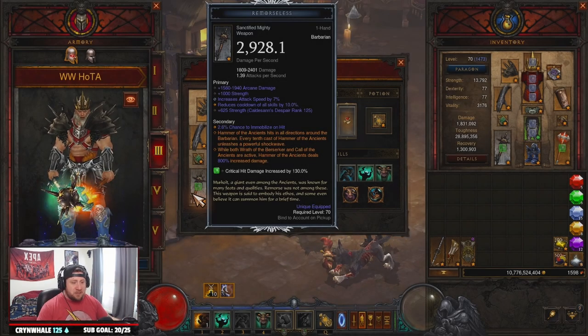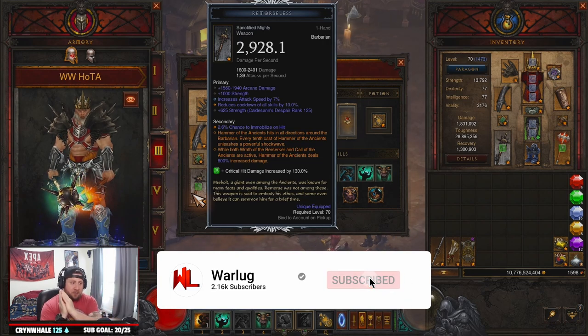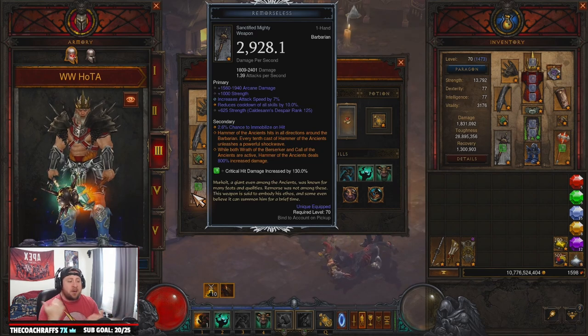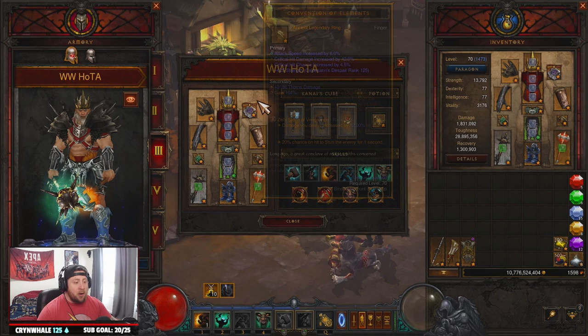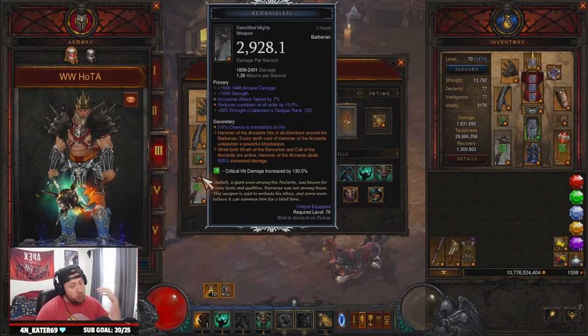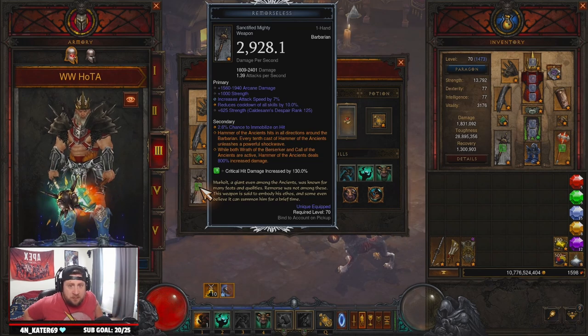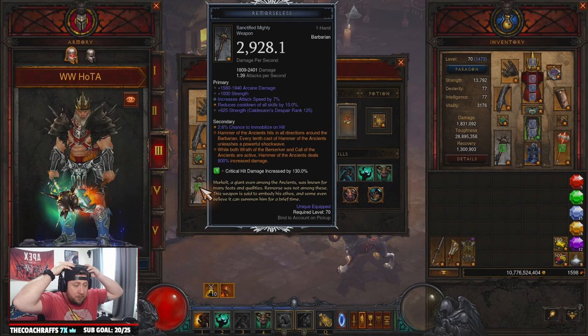Welcome back to the channel. Today I'm finally bringing you the LoD Hoda Barbarian build — the Legacy of Dreams Hoda Barbarian build for Season 27 in Diablo 3. It has taken a while to get the loot for this build, but it is absolutely fantastic. It's great for speed GRs and higher GR pushes, although it's very hard to gear, as is normal with an LoD build. So let's go over everything you're going to need and how to play it.